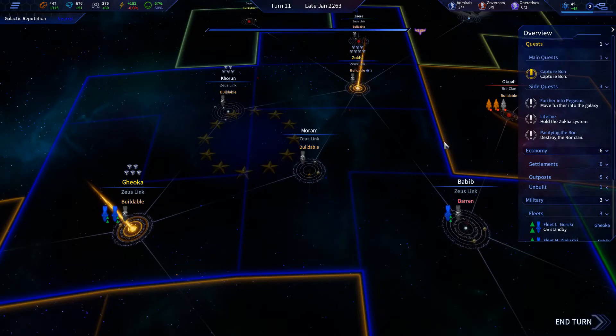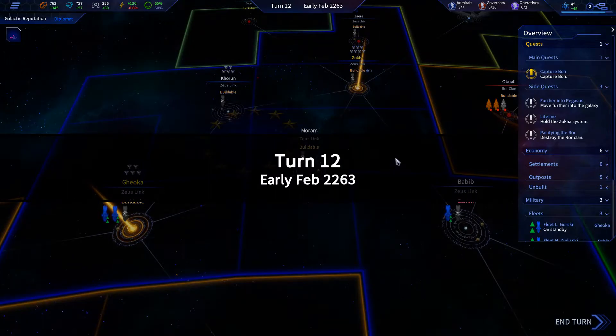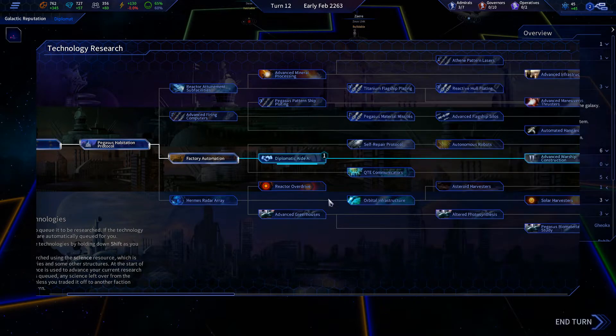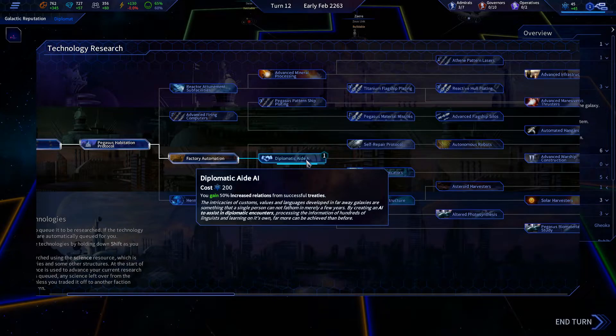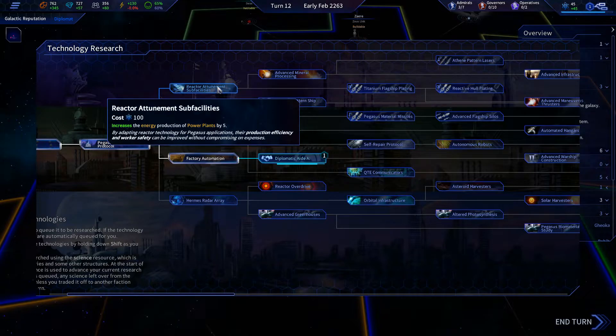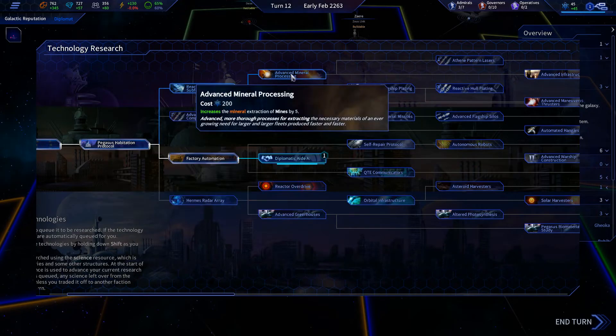Do I want to focus on tier 2 units or increasing production? We've almost got that done, so I'll take this away and just do this. From successful trees — nice! Firing computers equipment is interesting — increases energy production of power plants. This looks like a good path. I definitely want to go this way — finish this and then go that way.